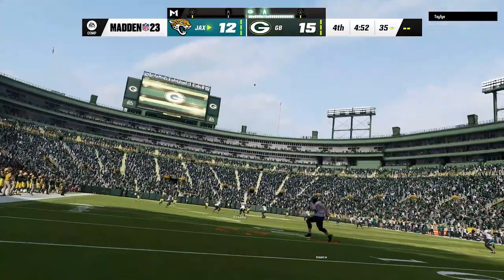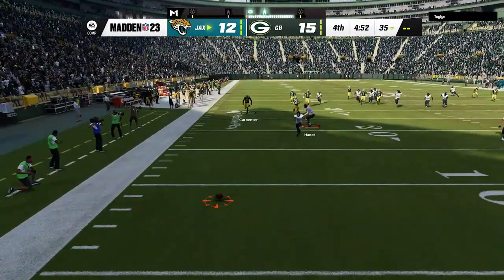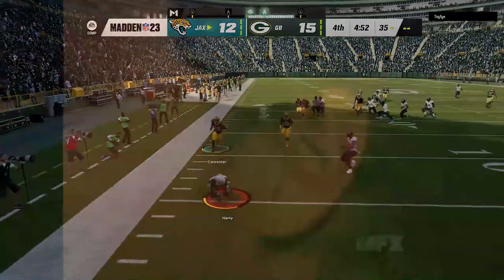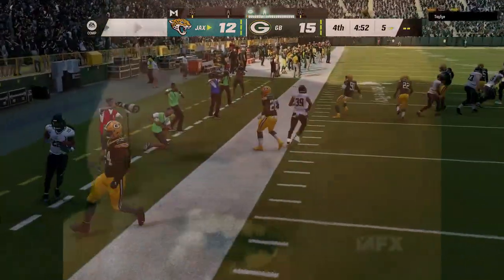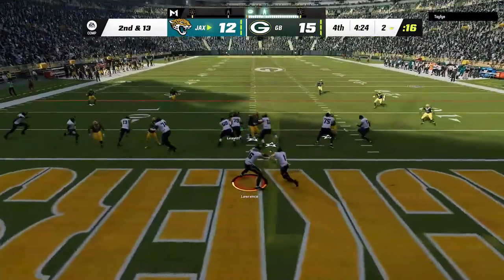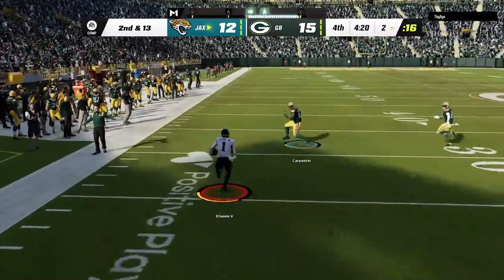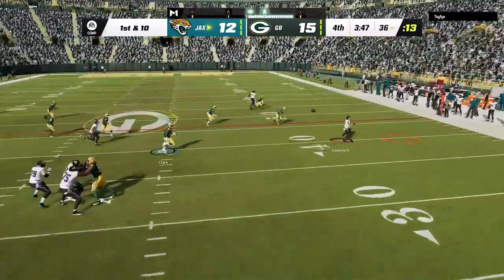On the kickoff, Mason Crosby's old weak leg comes in handy as my opponent tries to let the kick go out of the back of the end zone, only to watch it die inside the five instead. I push him backwards on the next play to get him inside the two, and smelling a potential safety I send the house, which results in a 30-plus yard run to end that possibility.